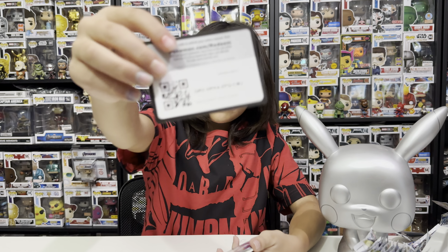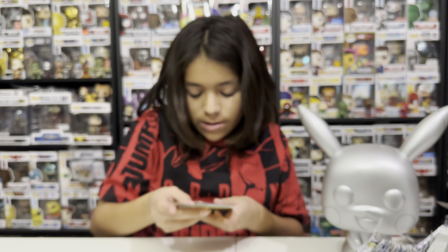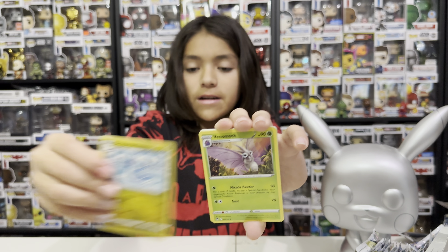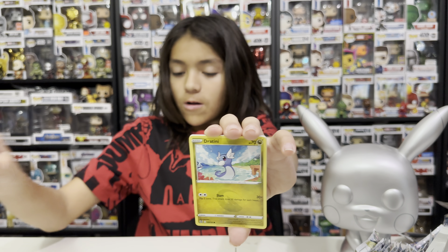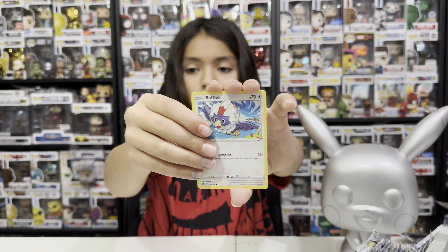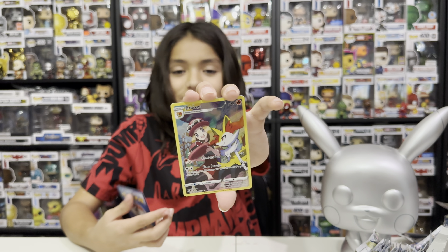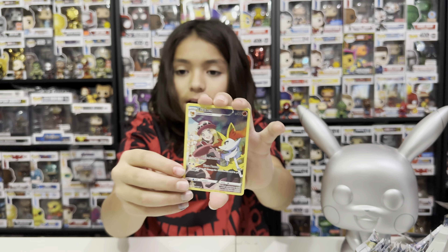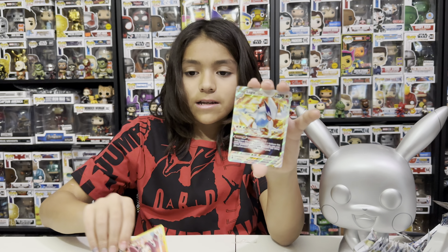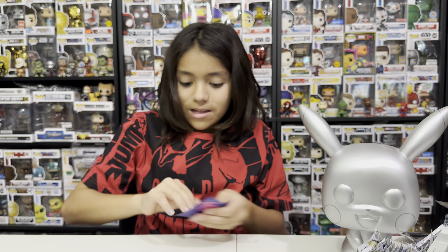Now starting on my left side. Pack eighteen: electric — Torracat, Dragonair, Venomoth, Dratini, Fanfee, Litten, Rufflet, and — we got a trainer gallery! We got Fennekin trainer gallery and a double hit with Lugia V Star! We got a double hit — let's go!